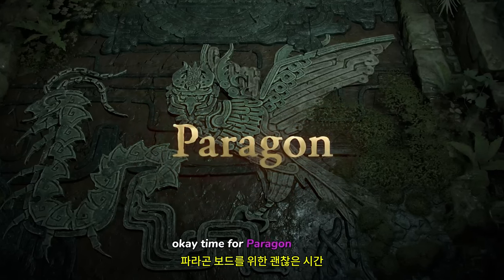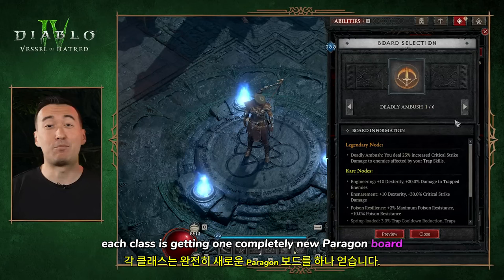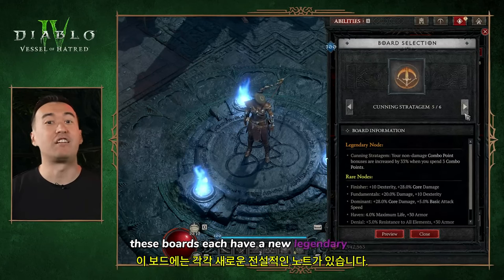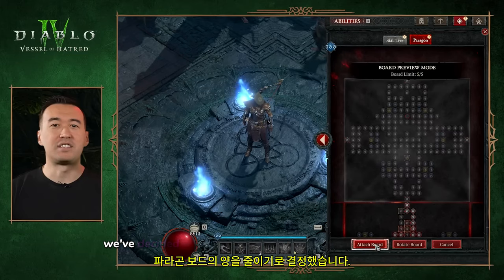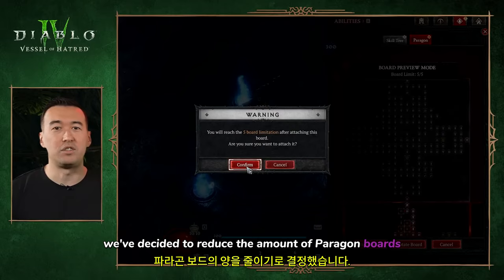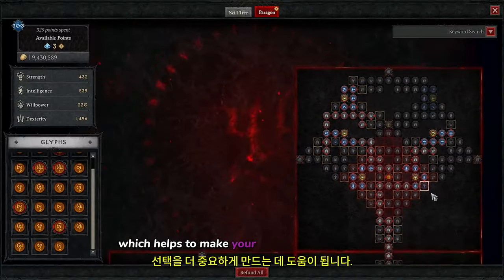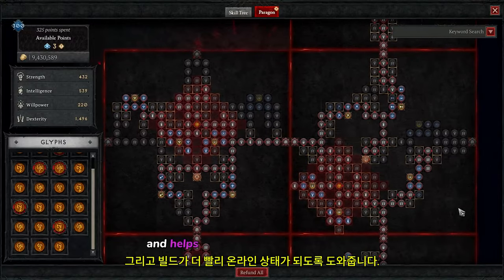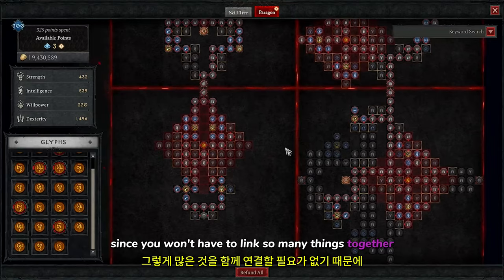Time for paragon boards. Each class is getting one completely new paragon board, each with a new legendary node to help support more builds and playstyles. With legendary glyphs and new powers coming in, we've decided to reduce the amount of paragon boards you can use to 5, including the starter board. This helps make your choices more important and helps your build come online faster, since you won't have to link so many things together.